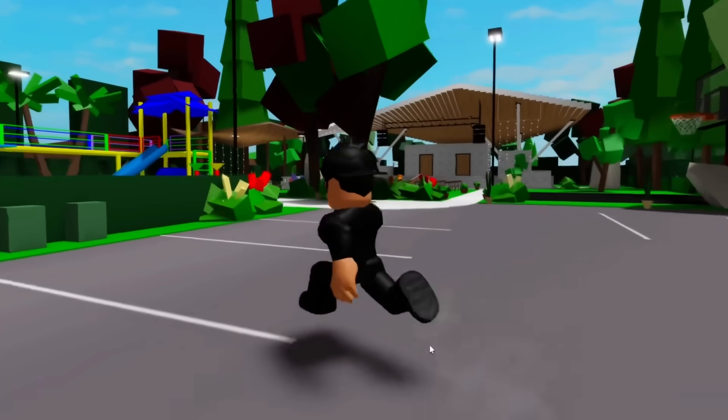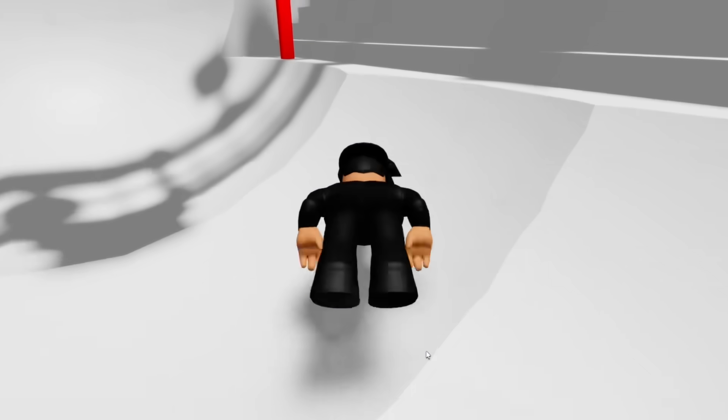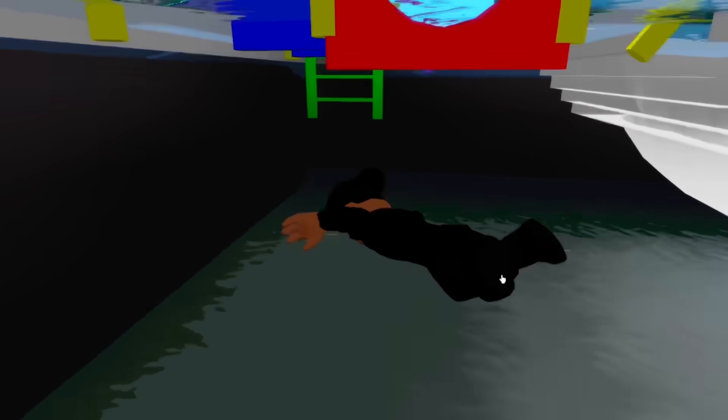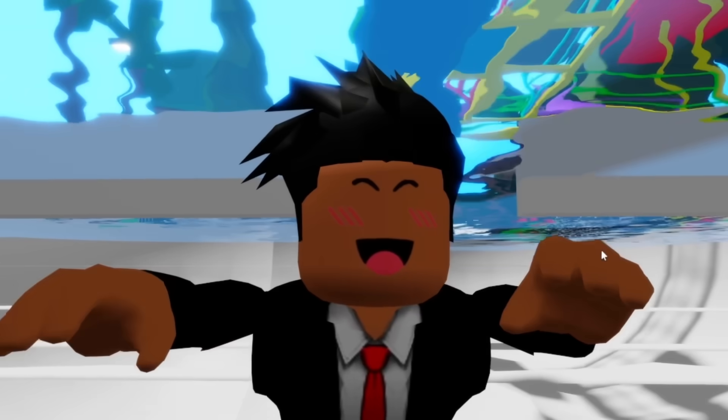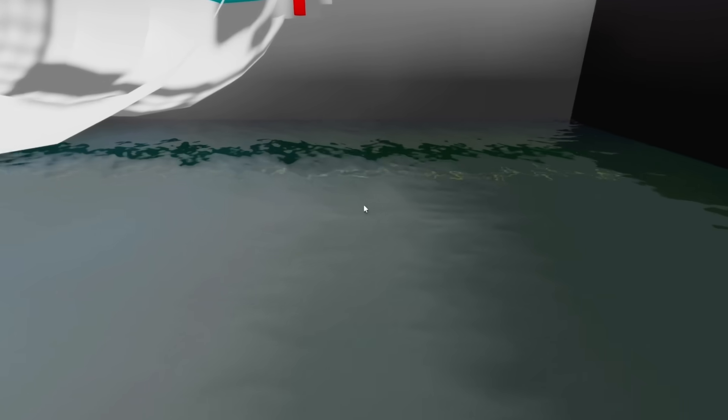I was looking around the new house and I found a weird glitch we can perform in the pool! We need to swim close to the edge and spawn a sleeping bag under the water so our head pokes out. Once we jump, we glitch into this empty room where we can swim around and look at people swimming in the pool! That's so dang weird — I guess if you wanted to spy on people in the water this is the best place to go.